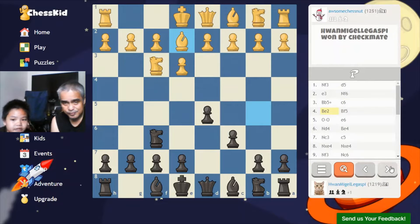He moves back — moves back to E2. Here's something you should know: if you move a piece two times in an opening, it's not advisable. It's just not good practice to move your piece twice.